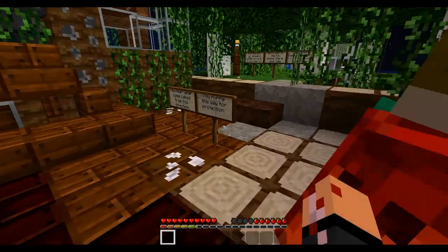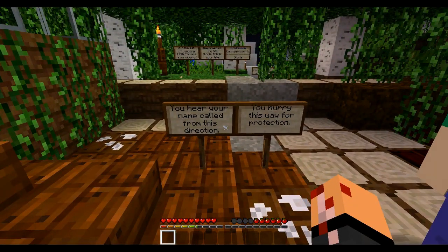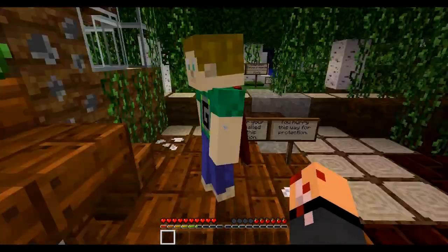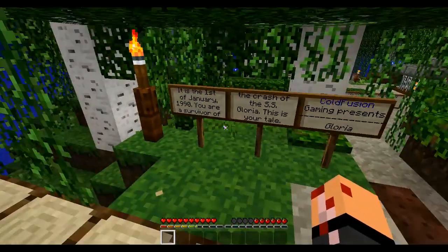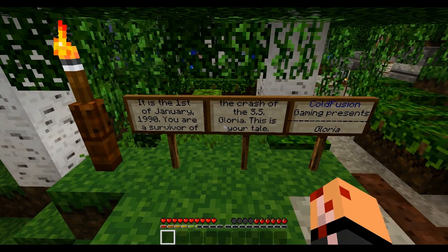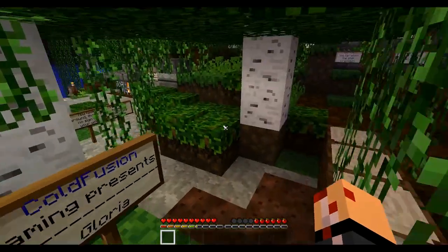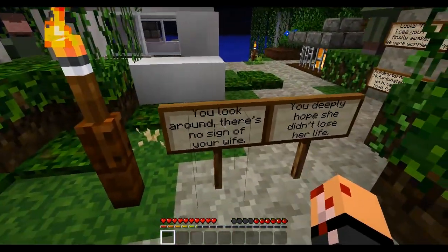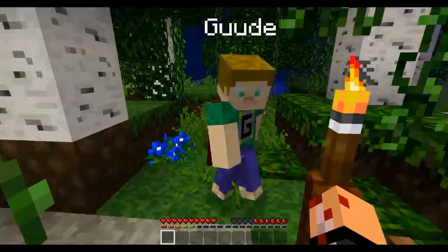Look at this wreck — it's quite the sight, the amount of damage you dislike. You hear your name called from this direction — you hurry this way for protection. That's a gold block, we need to leave a lever there. We need a button for the diamond block downstairs. It's the 1st of January 1990. You are a survivor of the crash of the SS Gloria. This is your tale. Cold Fusion presents Gloria. You look around — there's no sign of your wife. You deeply hope she didn't lose her life. These rhymes are awesome.